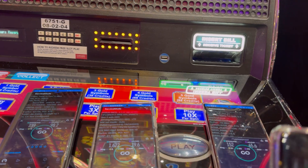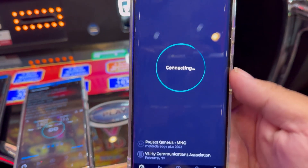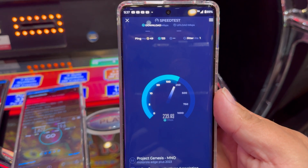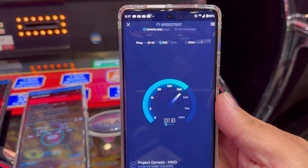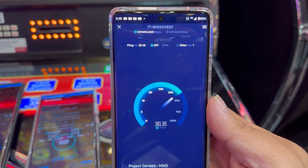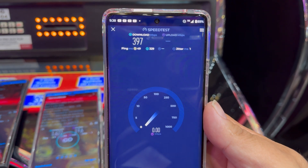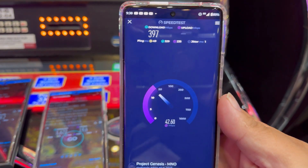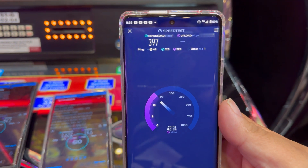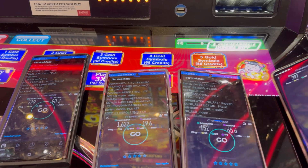Now let me grab the Dish phone. 49 ping, 8 jitter. Dish: n71 10 MHz, band 66 20, and n70 25. We're looking at 397 down and 42.8 on the upload. Alright guys, we're going to go to the next casino.